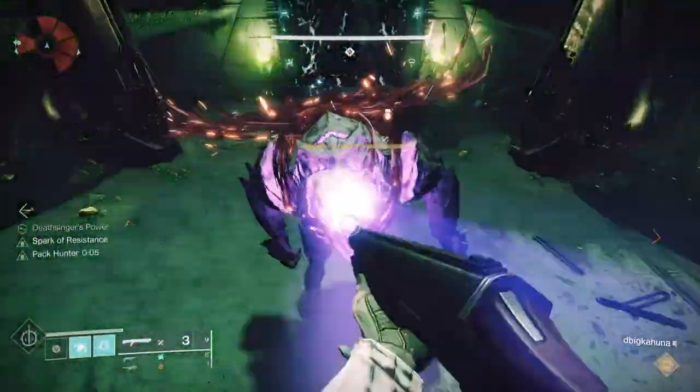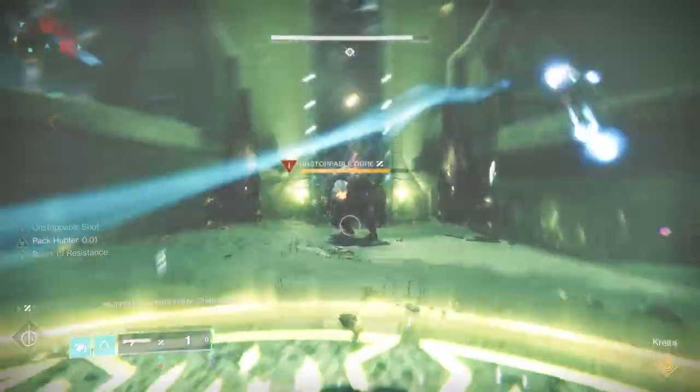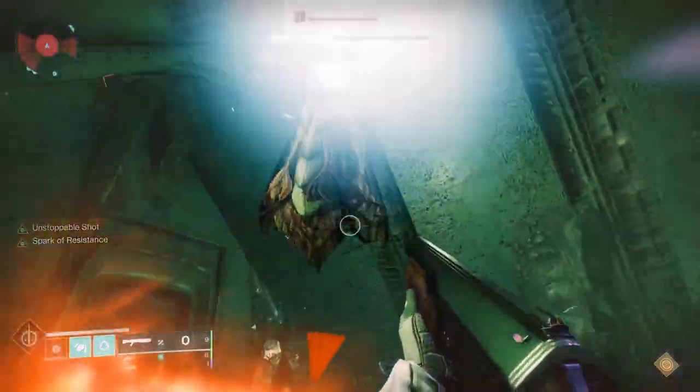There are three Unstoppables that show up, basically at one third of the total Deathsinger. You'll need to take those out really quickly because they can really mess up the group if you don't.